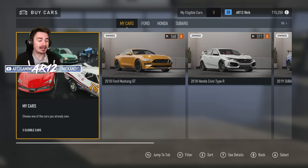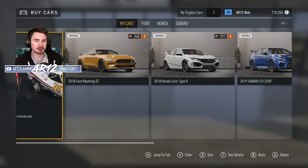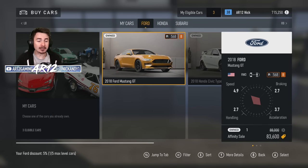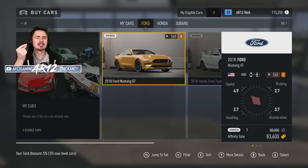When you go to buy a car in this game, you'll see options like a Mustang GT or a Civic Type R — these are just the options for the series I'm in right now. I've already driven a Ford Mustang all the way up to level 50, and you can see your Ford discount is 5%, so instead of the Mustang costing 88,000 credits, it's only going to cost me 83,000 credits.